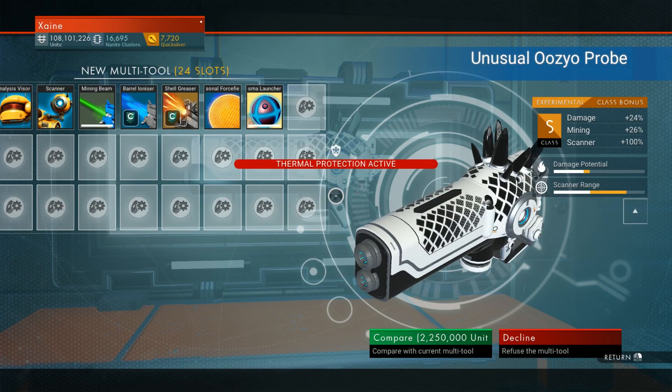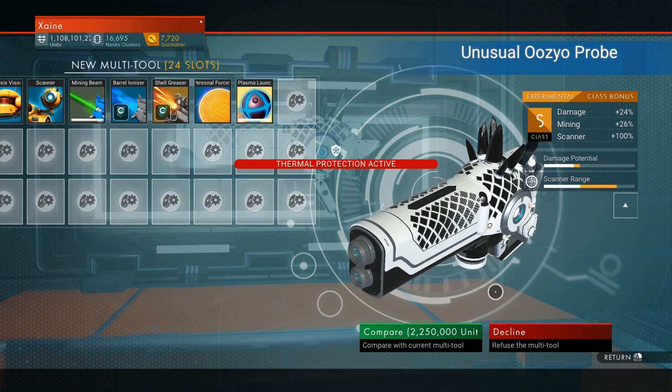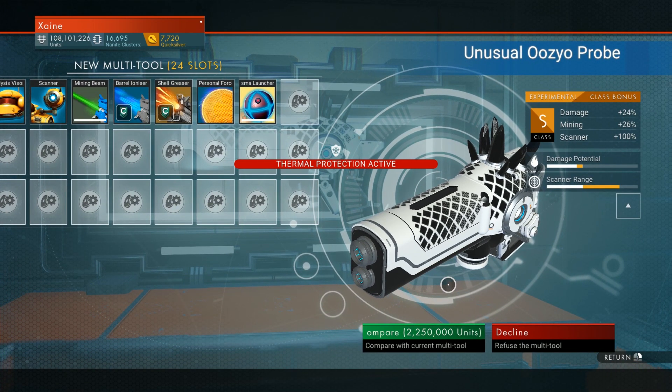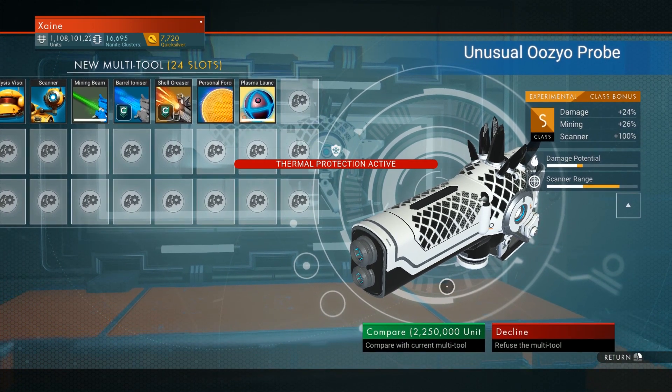24, 26, 100 for the stats there — not the best stats, but let's face it, you are after the aesthetic and it looks fantastic. Its base price will be 7.5 million. You will get 70% of your current multitool's value off as the trading price, so if you have 7.5 million like I already do on this save, then it will only cost you 2.25 million to switch to this.